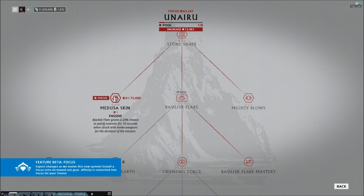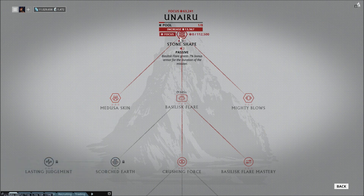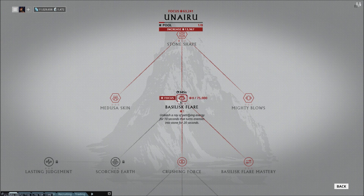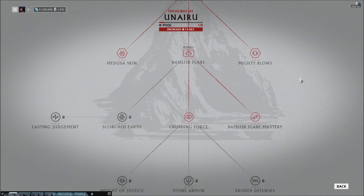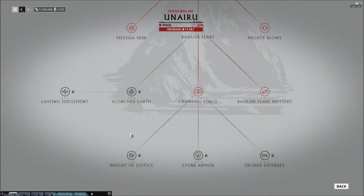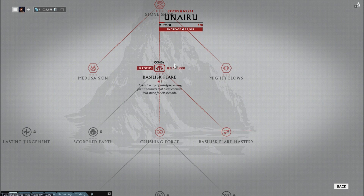Basically, Medusa Skin — when you get hit enemies turn to stone — this is terrible. You should never plan to get hit. Seven percent bonus armor: I don't care how high that goes, if it's a percentage less than a hundred percent it means basically nothing. And Mighty Blows doesn't matter how high it goes because it doesn't stack, so you can't completely strip armor off enemies. The main ability is fun — petrifying enemies on strong opponents is kind of cool — but not particularly useful.